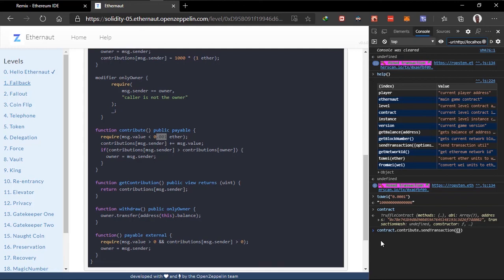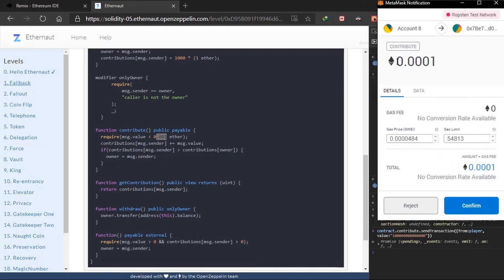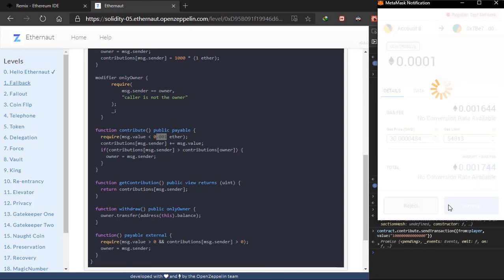We just need to specify who is sending the transaction, which is msg.sender, and the value we are trying to send. For msg.sender, it will be whoever sends the transaction. I just like specifying the sender explicitly, so I use 'from', which takes msg.sender. Since we have a variable called 'player' representing the current player address, we can just pass in player. Then we specify the value key with the Wei value we converted earlier. I'll send this transaction — as you can see we'll be charged a small fee — and I'll confirm this transaction.